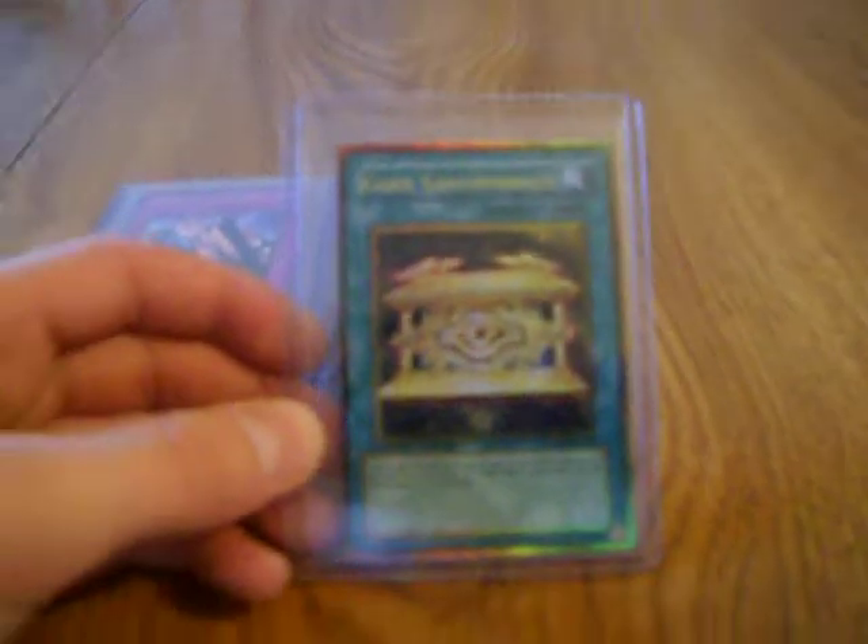The price guide I used is yugiko.com, and that's the price guide I used. It didn't show any Gold Series cards. And I checked on eBay — not the price listings, because I don't feel like making an eBay account — and I just put in Gold Sarcophagus, searched it. It usually came between $15 and $50, so I don't know which one it is.